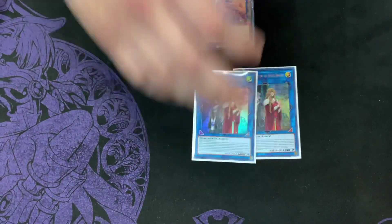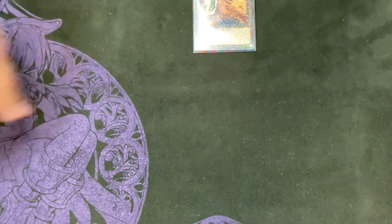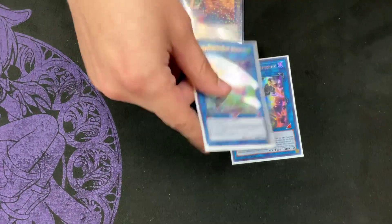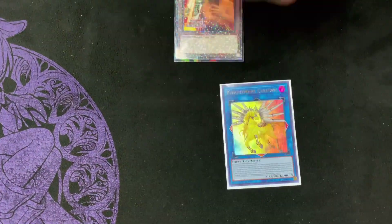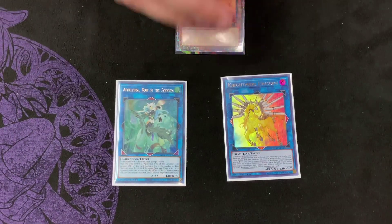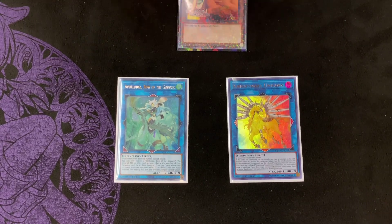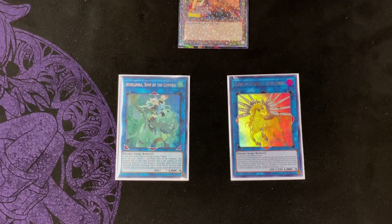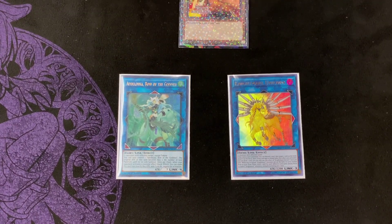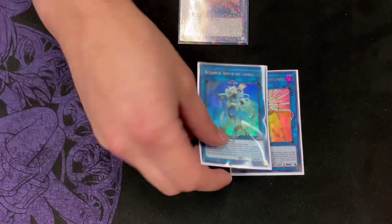For the extra deck, we play two Isolde — 100% standard, any Warrior deck should be playing it. We play one Needle Fiber and one Auroradon — combo pieces, really really good. I decided to play Unicorn and Appaloosa. Unicorn lets me get over the Golden Lord when summoned by its effect, since Accesscode can't pop it. And if I go Neo Space Connector and see a Nibiru, I go for the Appaloosa play — forcing Nibiru or having a negate ready.